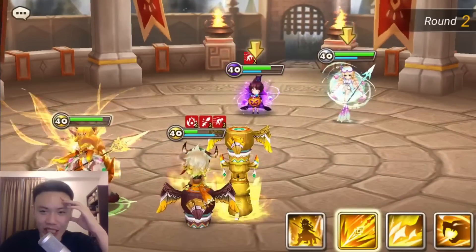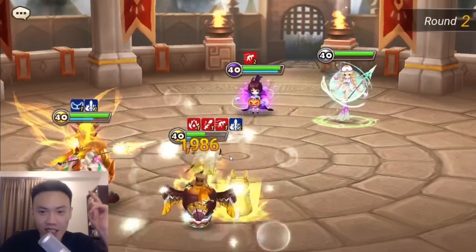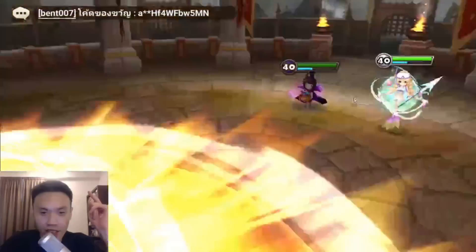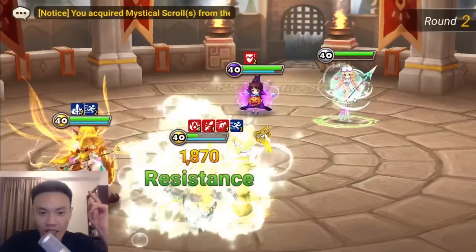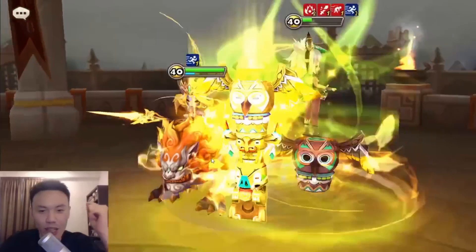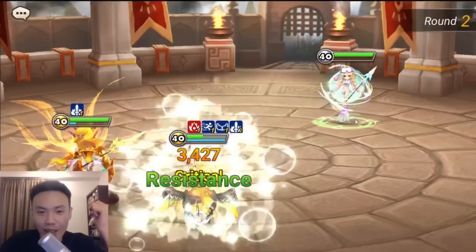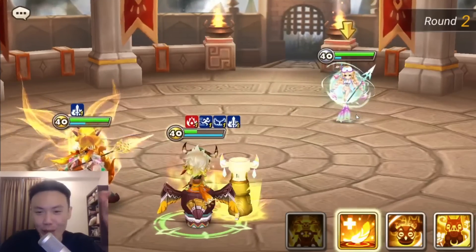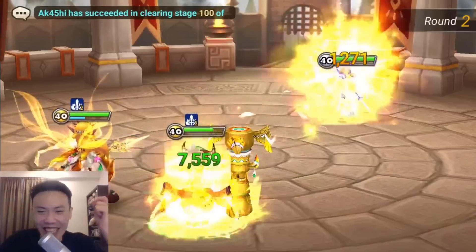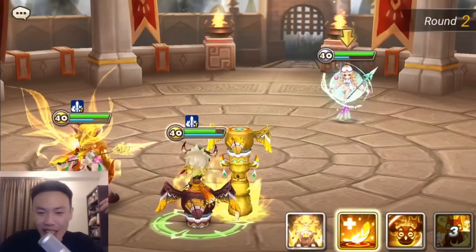I want to make sure that we have the attack buff before we do the Gigantic Roar. Stop proccing, dude. Getting really annoying. Come on, double break crit. Finally. Now the problem here is that we do not have destroy against a Molly. As usual, Molly toxic AF. I seriously hate this unit. It's so hard to deal with. If we can't land the armor break, this game is over.